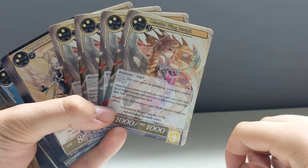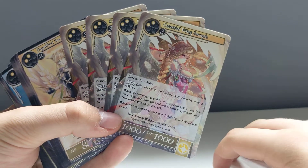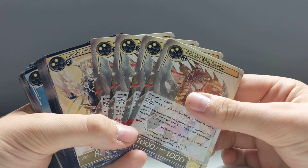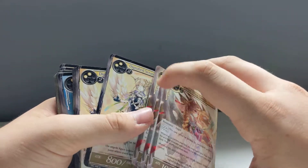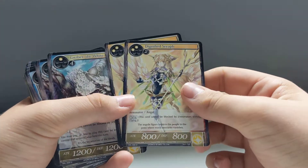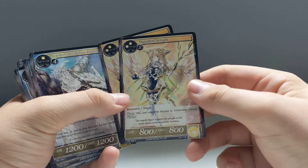We have four copies of Celestial Winged Seraph — an angel unit. By the looks of it, most of your units are flying, so it's just like an elusive deck, I guess — basing this off Magic and other games like Legends of Runeterra. You get two copies of Dignified Seraph, another angel unit.